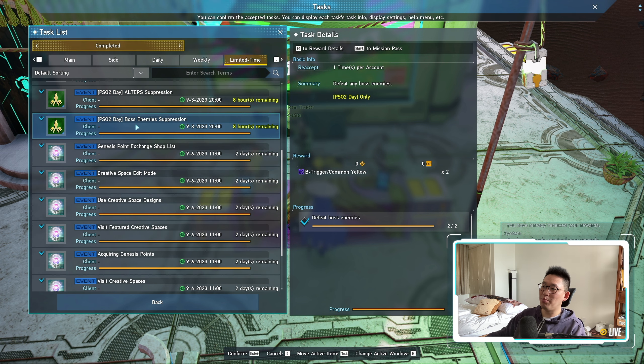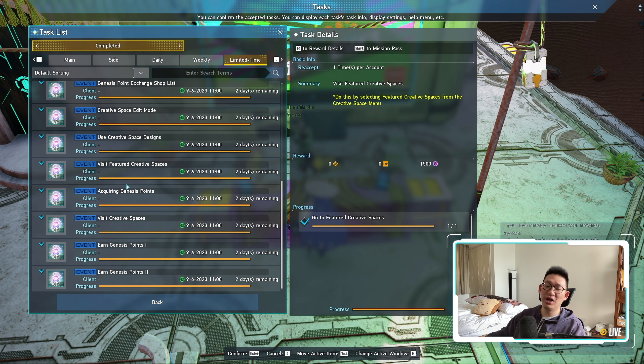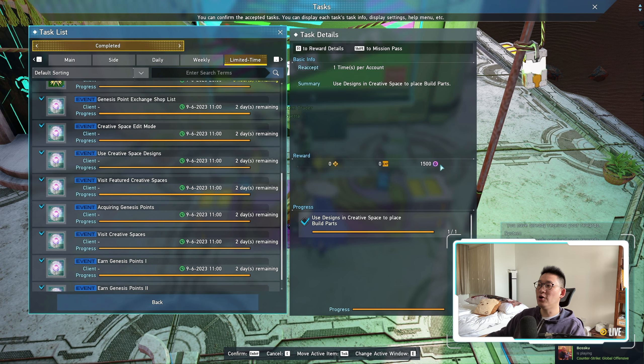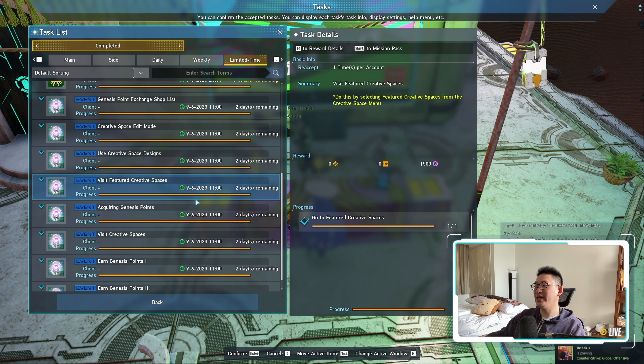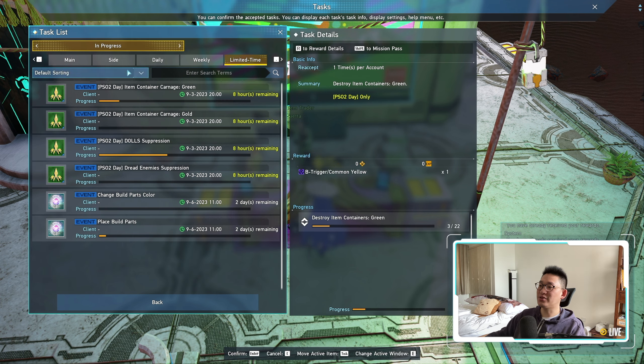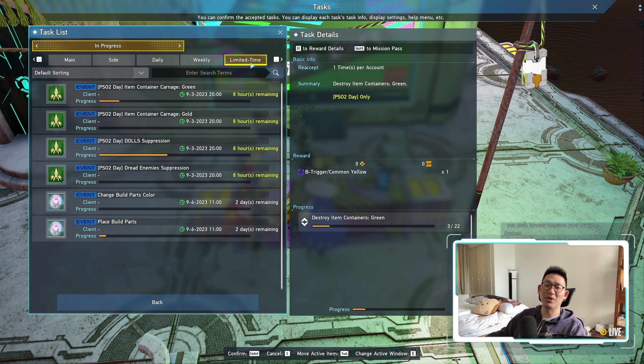I also want to remind everyone about all of your limited time quests. There are a bunch of Genesis points exchange tasks related to creative spaces, so if you need a lot of Genesis points you can just power through all of these. They give 1.5k each, but they stack up since there are so many quests. There are a bunch of limited time quests you can plow through in order to get a lot of Genesis points.